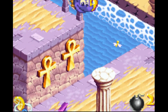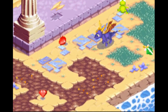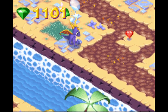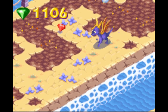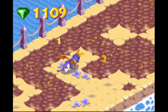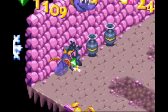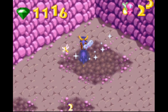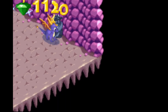You instantly die if you fall in the water, by the way — let's not do that again. Charging in this game can be a royal pain because you move pretty darn quick when you charge. There's a random cave here with a firefly in it — its name is Butane, which makes sense for a firefly.